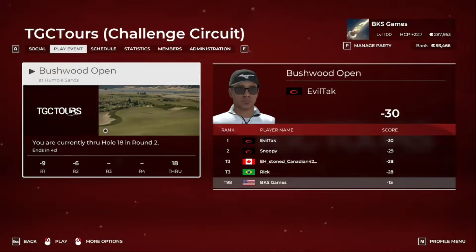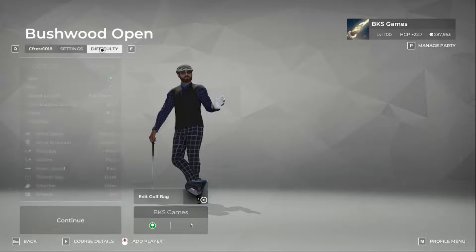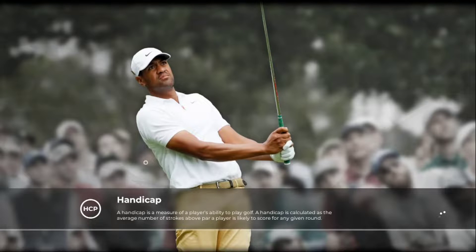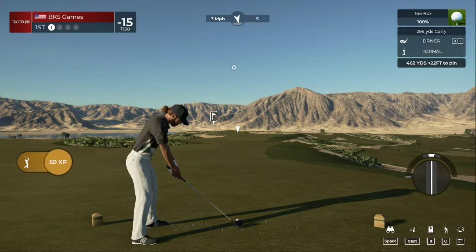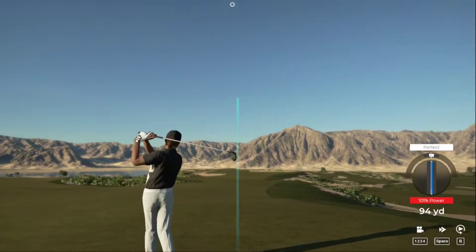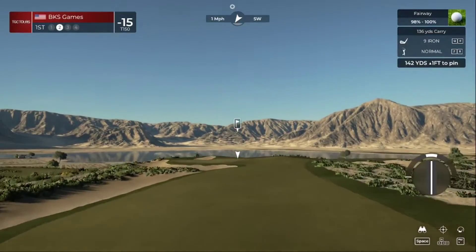Welcome back here at Bushwood Open at Humble Sands, we're gonna get round number three going. Appreciate you tuning in — looks like we're at minus 15, thinking that's gonna make the cut. We're looking at firm fairways, firm and fast greens, playing pro settings for TGC. Welcome back, my name is John. Second last round of play today. Let's put this first drive into the short stuff and we'll be on our way.